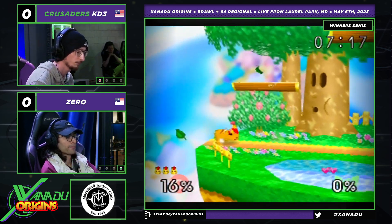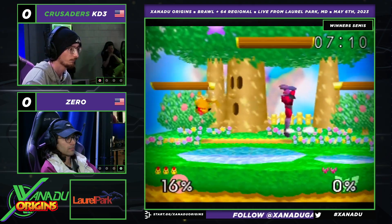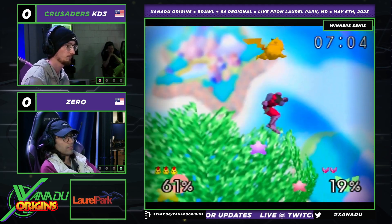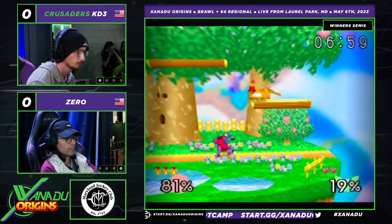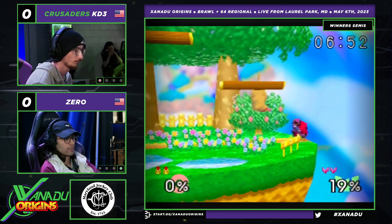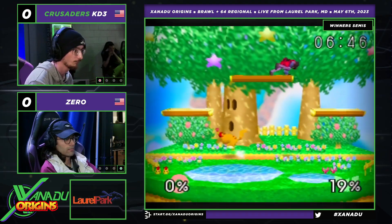For a while he would do this thing where, right here at 0%, he would go up while invincible, and then he'd hit you in the air with a nair. I actually stole this from him. When he's invincible — I stole that from him and I was actually getting a lot of mileage out of it. While these ideas are strange, they're quite good. Zero is someone who is getting into brackets, so why not learn from him?